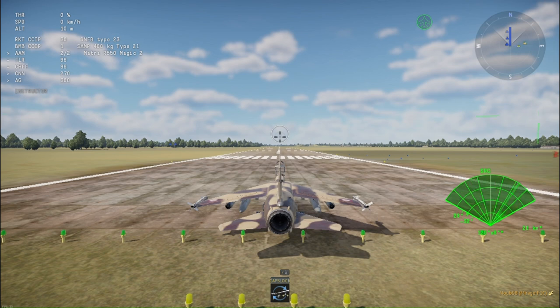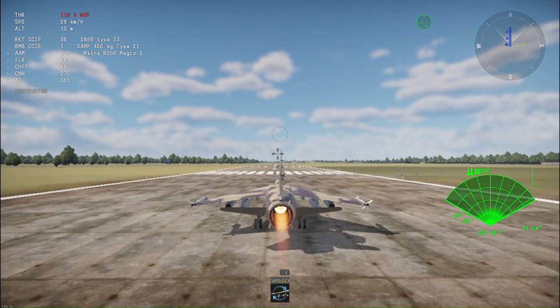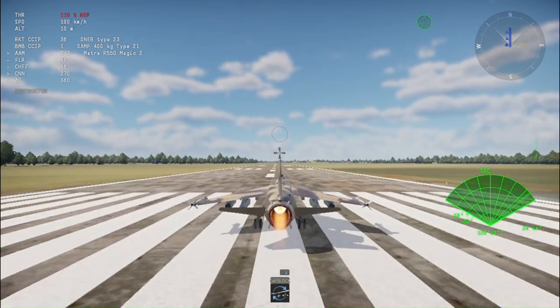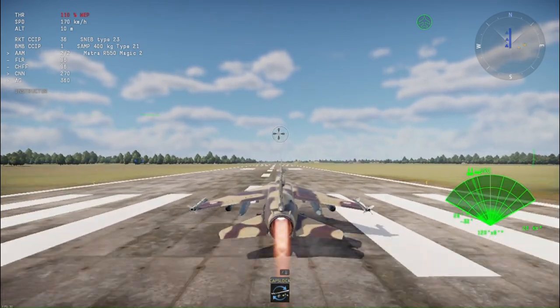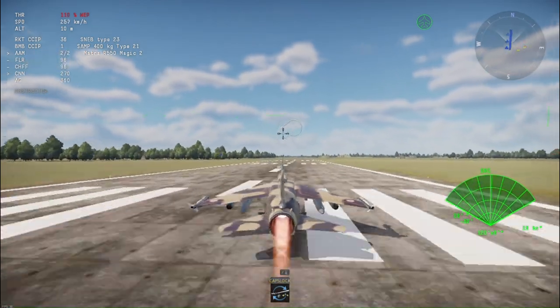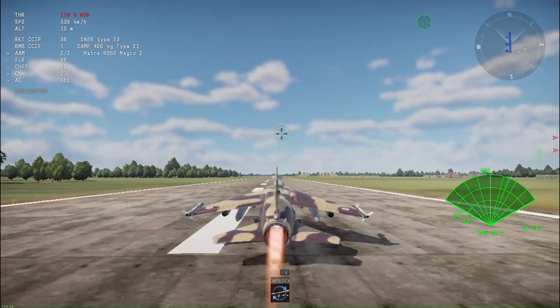Instead of a vertical ejection seat like modern jets, it uses the old World War Two style — get out of the cockpit and use the parachute on your backpack. Looking at it realistically, the pilot isn't going to be very safe, especially if the enemy team is nearby.